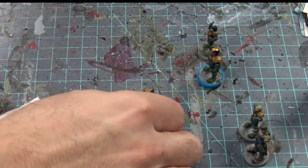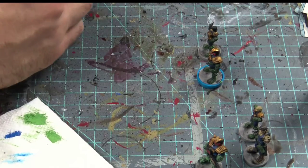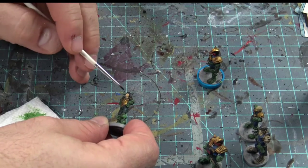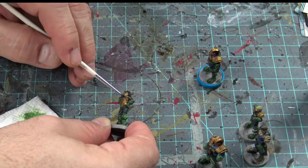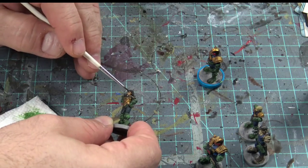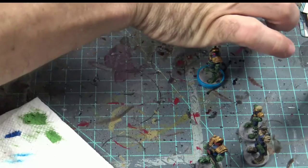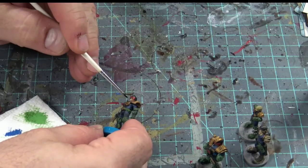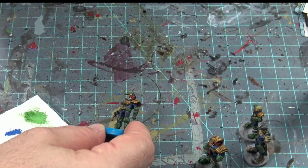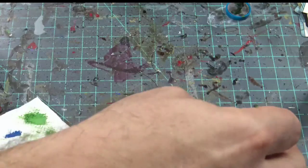Before we go to the next thing, I want to take some Agrax Earthshade — I think that's just perfect for the faces. Just take a little bit here and be careful with this. You always want to be careful with your Agrax Earthshade — you don't want it to overpower anything, but you don't want to leave the flesh color the way you had it. There for the judge himself — you want to work that right in there. See how it just sits in there very nicely? Perfect.